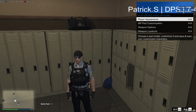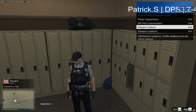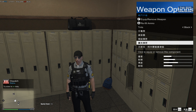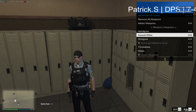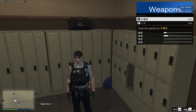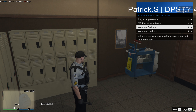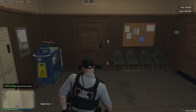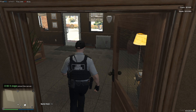Press F1, go to Player Related Options, then Weapon Options, go to Handguns and select your gun. Then go to Melee and equip the Flashlight. You don't have to copy exactly what I do.